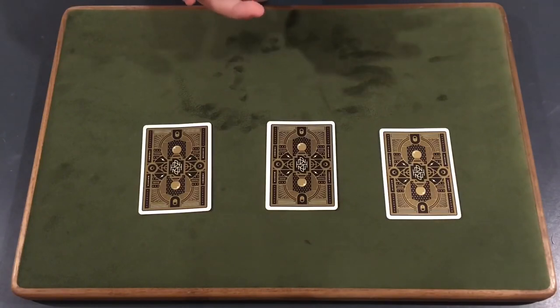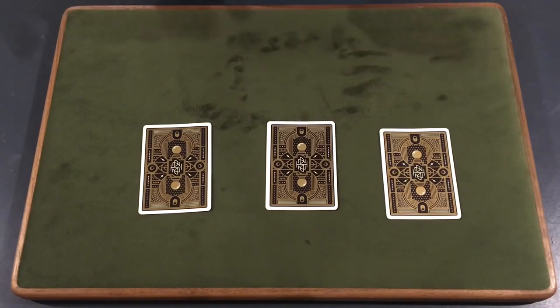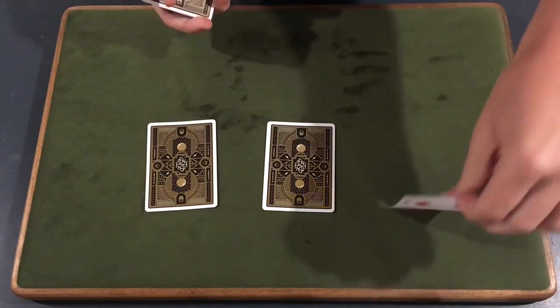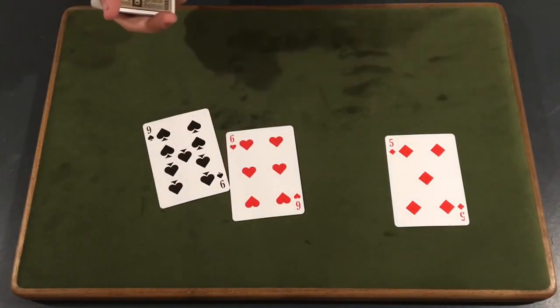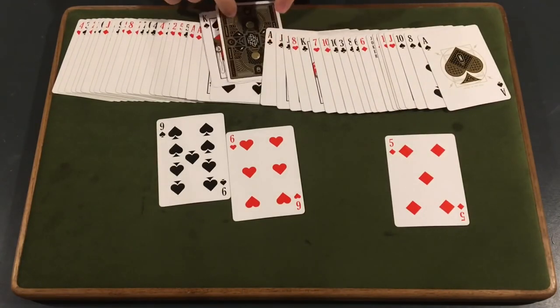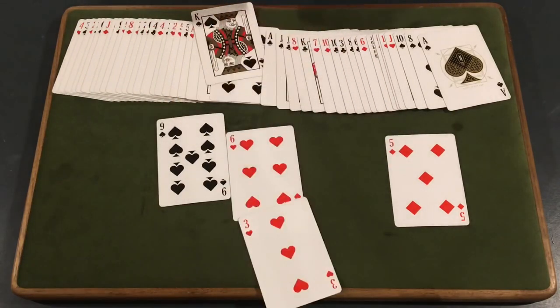Really? Neither of those were your card? Well, actually one of them was — I'm not going to tell you which one. You said no to that one and that one, so I think your card must have been the Five of Diamonds. That's not your card either? Well, if we go ahead and spread the deck out, there is actually one face-down card in the deck. What was your card? The Three of Hearts — yes! That is the trick.